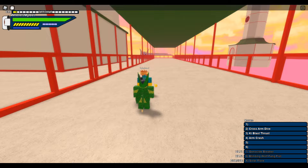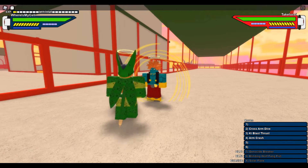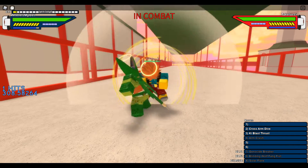So let's start. Bio-Android health is 1 and Bojack's health is 277. We're gonna use Armcrash now and equip Wolfang Fist on both slots, initiating Armcrash.